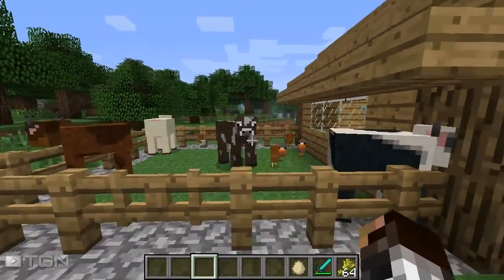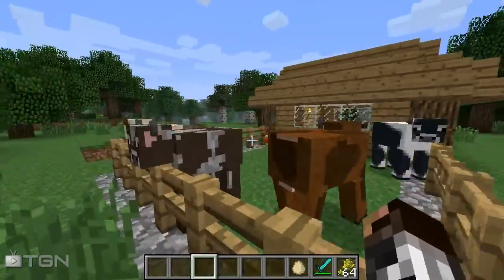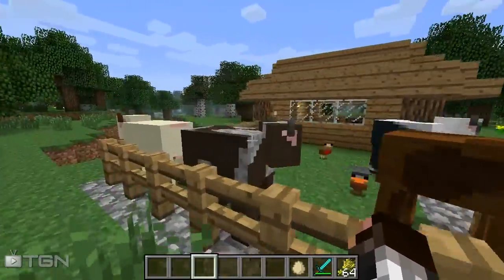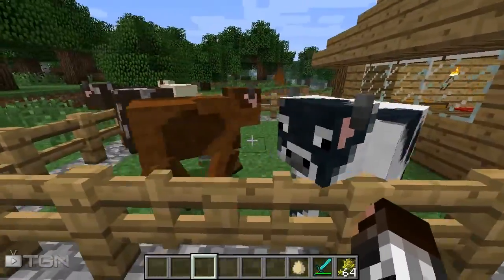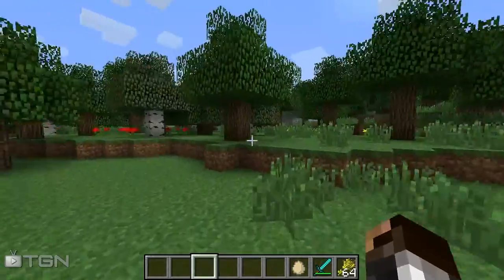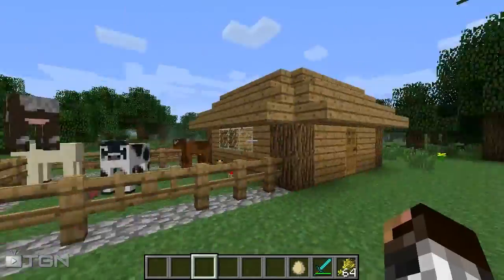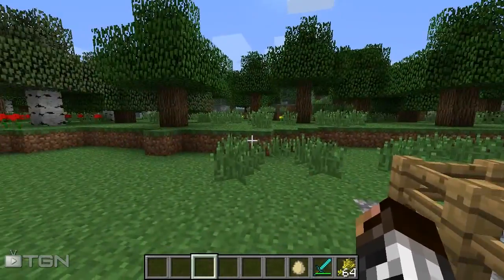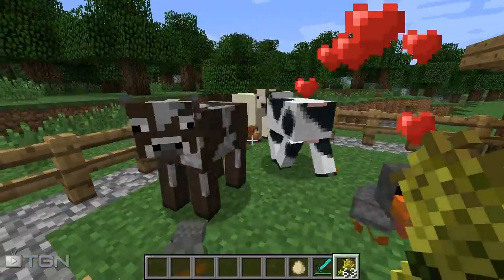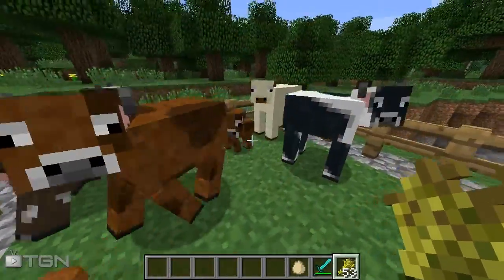They look different because they have other skins. This is why this mod is called Random Mobs - not because it physically implements random mobs, it adds random skins to specific mobs. As you can see, the little cute chickens have different skins, the cows have different skins. But where are the pigs? I've tried making a world at least seven times and didn't find pigs - what a shame.